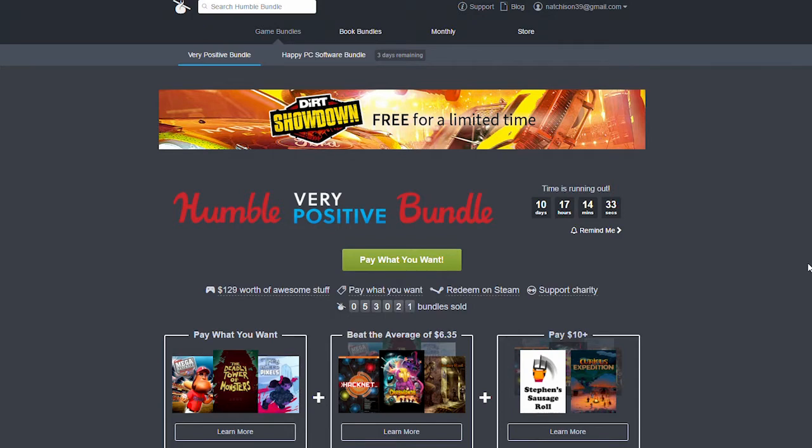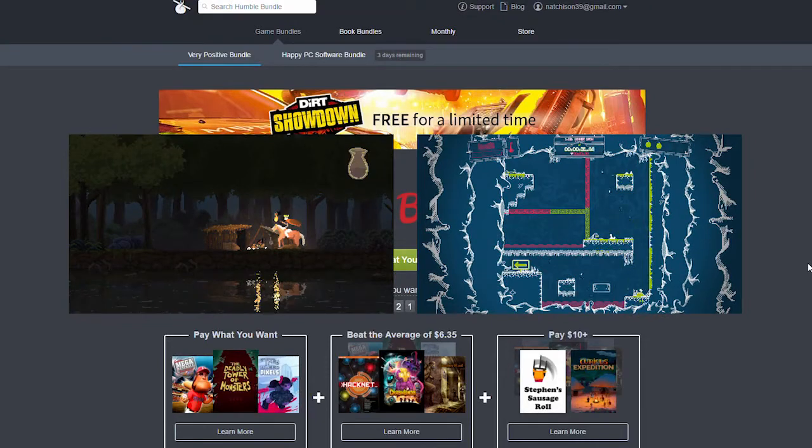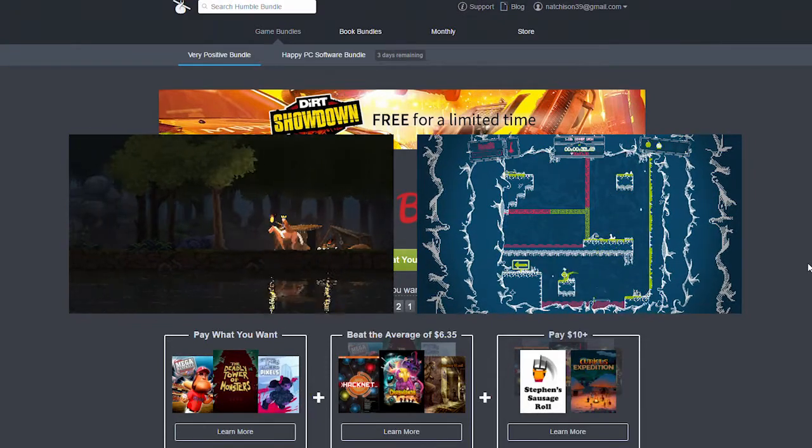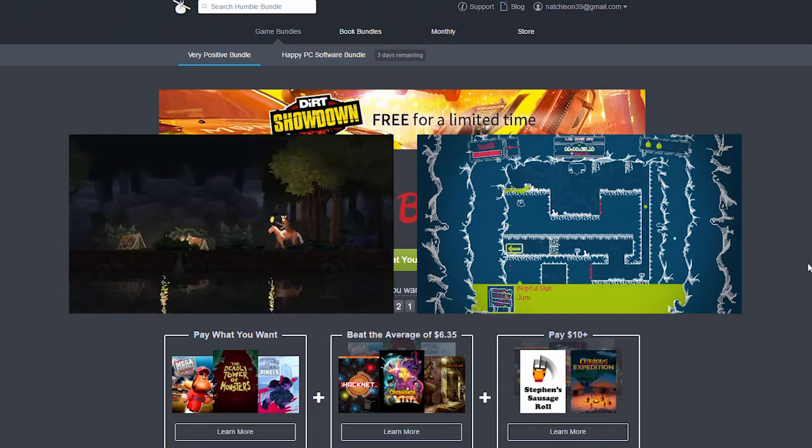We had some really cool indie games last month — not usually what I kind of go for but I really enjoyed myself. Games like Slime San and Kingdom New Lands were games I wouldn't pick up by myself but I'm so glad that I got them in the bundle and had a go at them. It was really good fun so keen to see what's in the bundle this month.